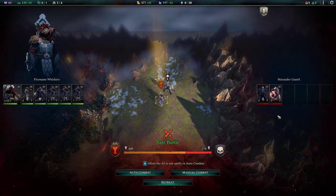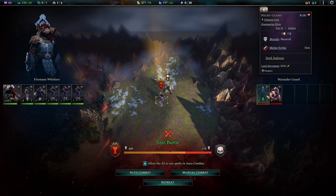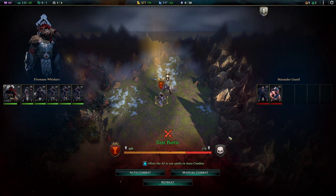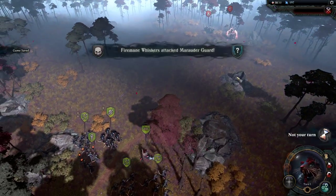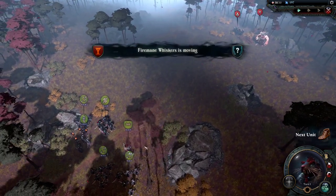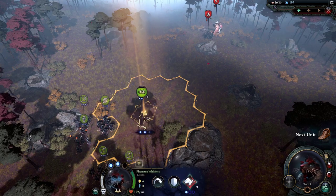We're going to end by fighting this guy. We have a Butcher Ogre and some Nightguard. I have a feeling more stuff will turn up. Let's manual combat it again. We have a nice set of archers now. Oh, it's just the two of them — fantastic. They have no other reinforcements. So I'm going to bring you slightly forward.